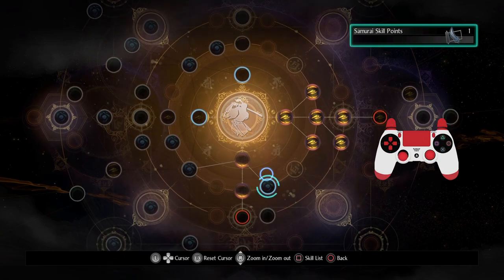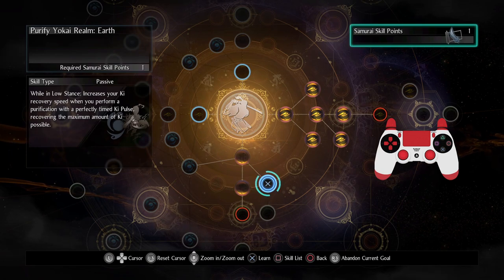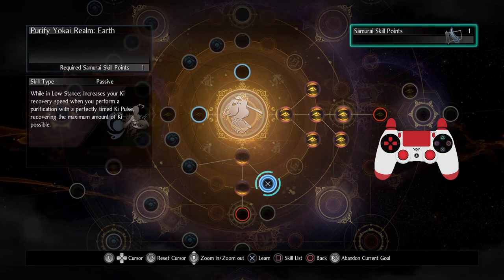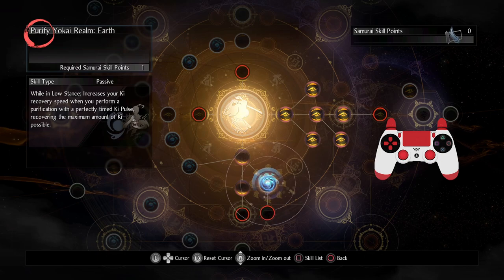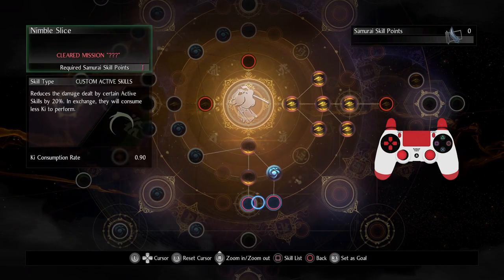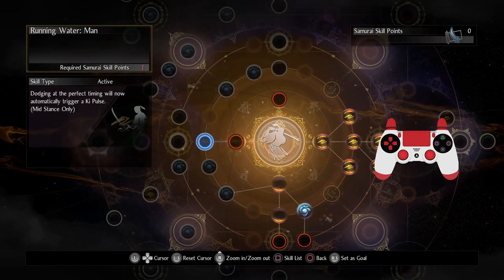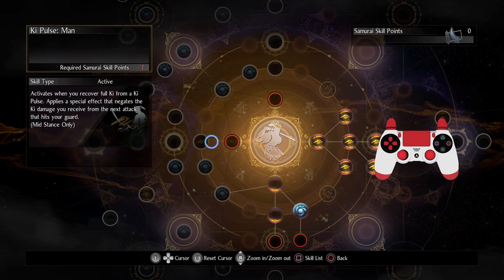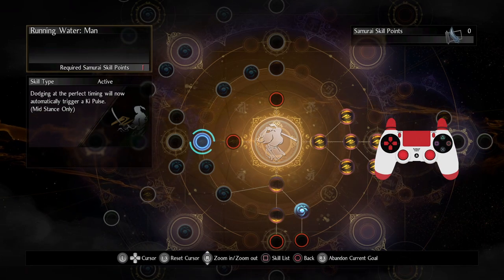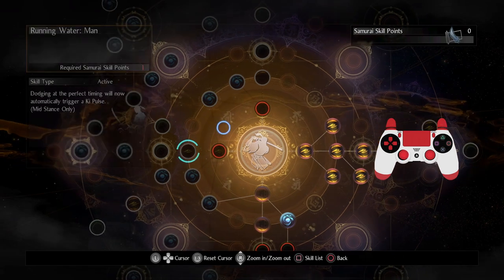We got a samurai skill point and as you can see we are going for one that increases your ki recovery speed when you perform a purification with a perfectly timed ki pulse. That's huge. So let's get it. And now let's set our goal for other things — we want to get those dodge ki pulse things, those are so huge and they make a dramatic impact in the game.